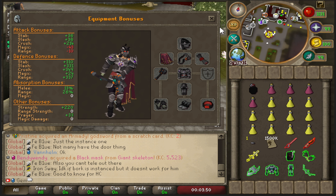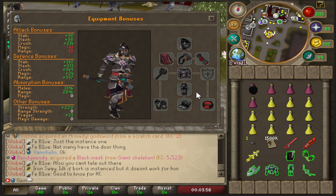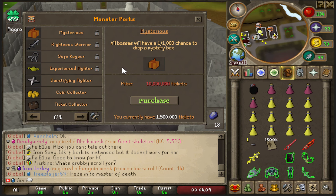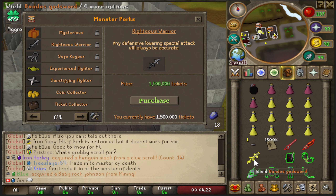Today is the start of the TOL grind. I currently have my inventory and gear setup ready. I'm going to switch my pet perks and I have 1.5 million monster tickets, which I'm going to use at the monster perk shop to unlock Righteous Warrior. This will make any defensive-lowering special attack always accurate, which is great because I have a BGS that I'll be using in the first room and boss room of all my TOL fights.